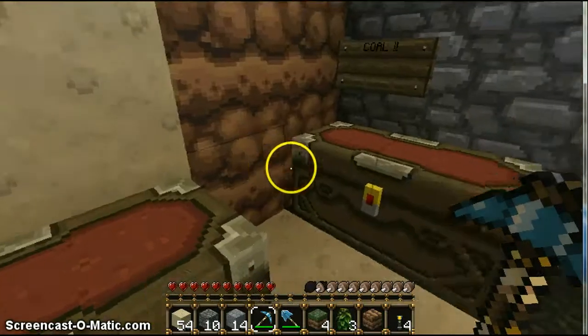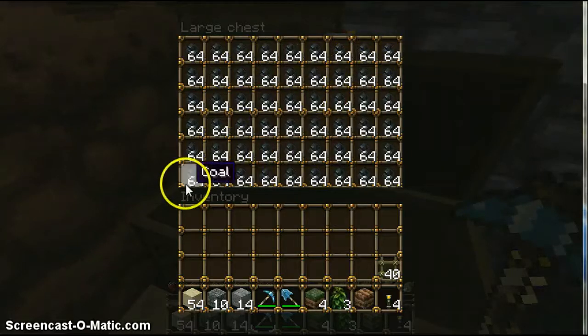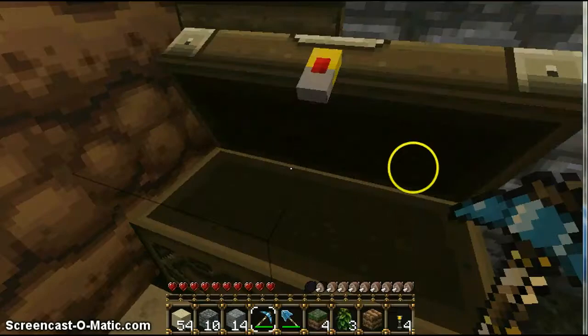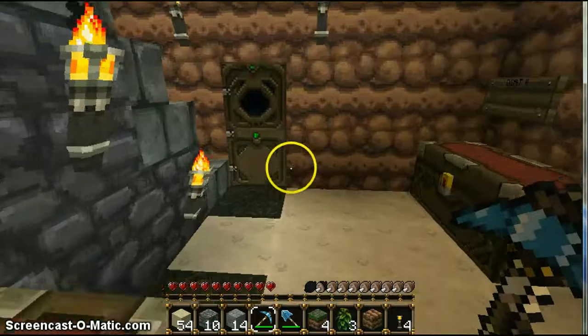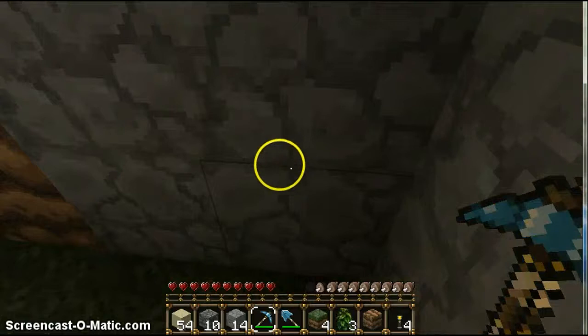In the next video I'll show you my mine — it has full diamonds and coal. Here's the coal I have, a full chest of coal. I had all of it but it was really hard to get because of the creepers, zombies, and skeletons. And I have a little secret stash here — just more diamonds.